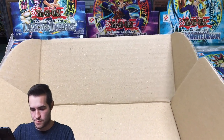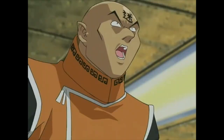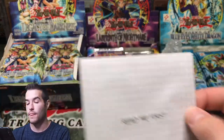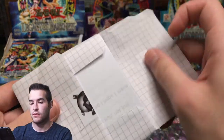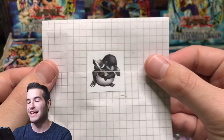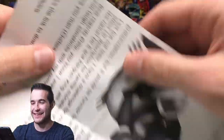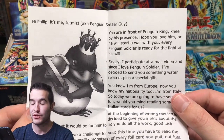Let's pull it — what? Timeout, timeout. What is this? Read me first. Okay, don't spoil it. Here we go. It's a little Penguin Soldier figure — that is so cool. He had a little Penguin Soldier over that. Here we go. There's a card here — I have a guess what that card is. 'Hi, it's me Jet Mintz. By the way I'm Phillip, aka Penguin Soldier Guy.' Oh, I know you, Penguin Soldier Guy! 'You are in front of Penguin King — kneel by his presence. Hope you love him or he will start a war with you.'